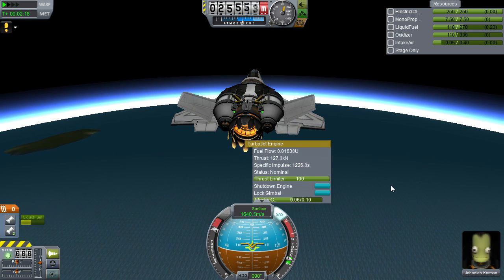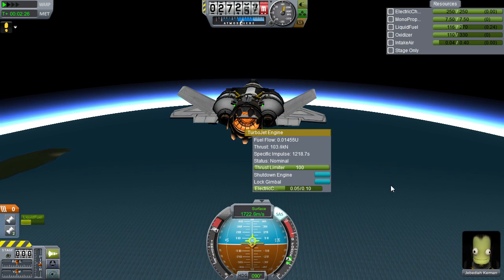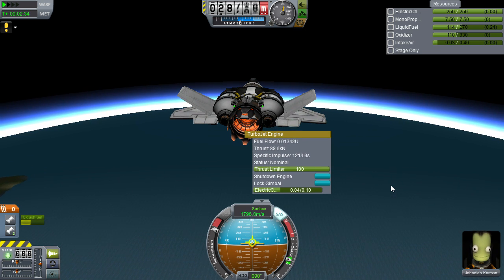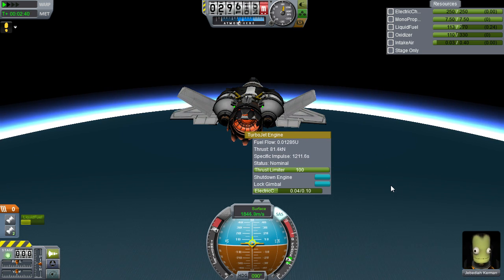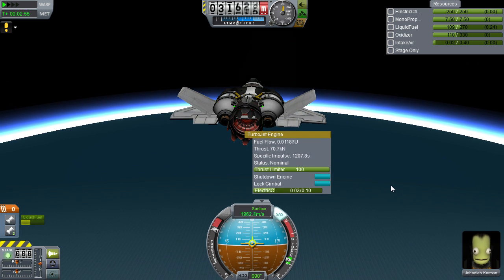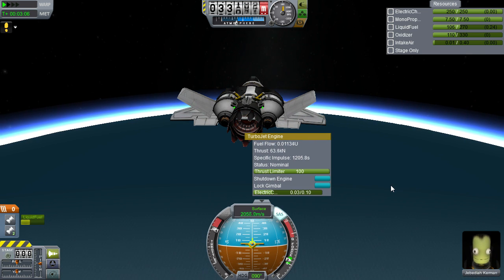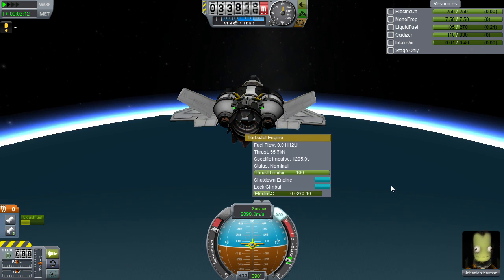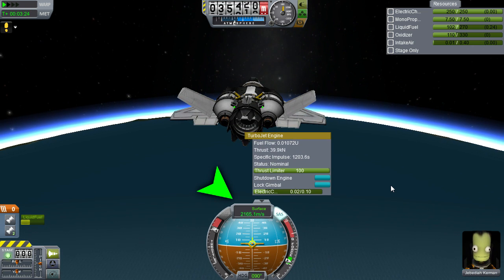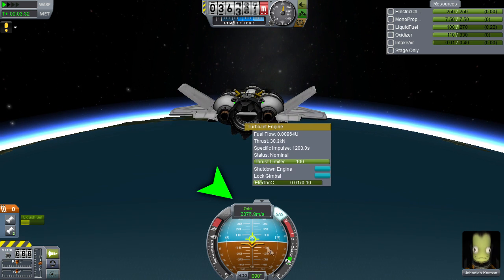Stay pitched at 10 degrees until you reach 25 to 27 kilometers, and then pitch down to 0 to 5 degrees. This is the range where you will gain the rest of the speed needed to reach orbit. The single turbojet engine will keep operating at full throttle until about 35 to 36 kilometers. So once you begin flaming out, feel free to throttle back, but by that time you should have reached well over 2100 meters per second surface speed. I prefer to keep the speed readout in terms of surface velocity, but it will automatically change to orbital velocity at 35 kilometers. Just click the readout to cycle between the two readings.